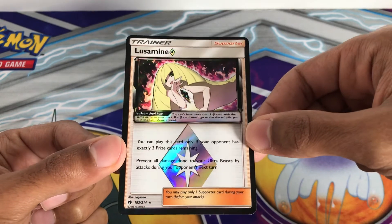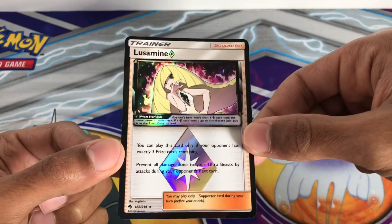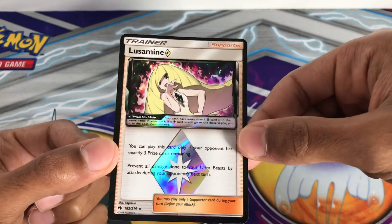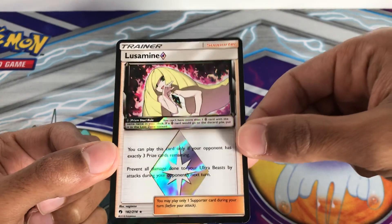And of course we also have the supporter Lysia, which lets you search your deck for up to two Prism cards, reveal them, and put them into your hand, then shuffle your deck. So maybe you might play this in expanded. I hope you enjoyed this video — leave a like and a comment down below, make sure it's nice, and stay tuned next time. Take care.